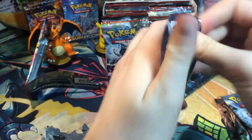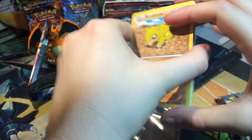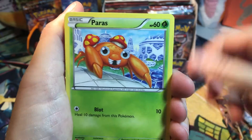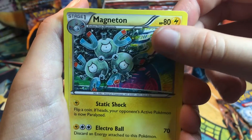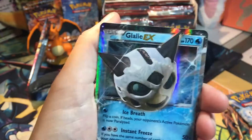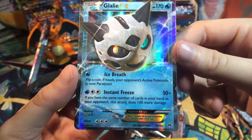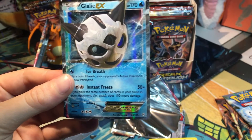This is another card pack. Let's see if we get anything really good in this one. We've got another Sandshrew. Axew, Magneton, Wobbuffet, Camerupt - pretty cool. We've got ourselves a Seaking reverse. And ooh, a Gallade EX! Look at that guy. We've got ourselves a Snowball. Look at that, that is sick! Gotta put a sleeve on that guy for sure.